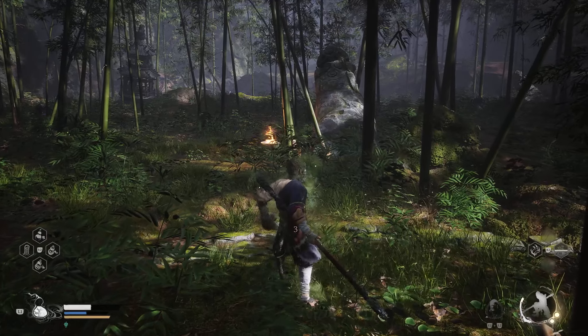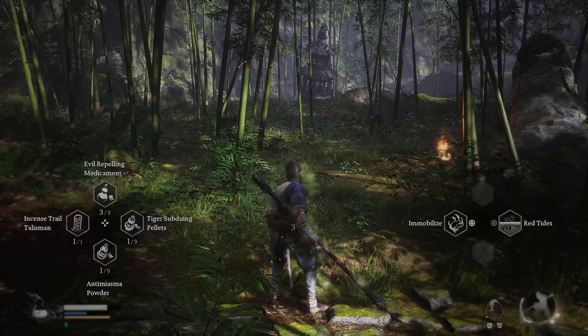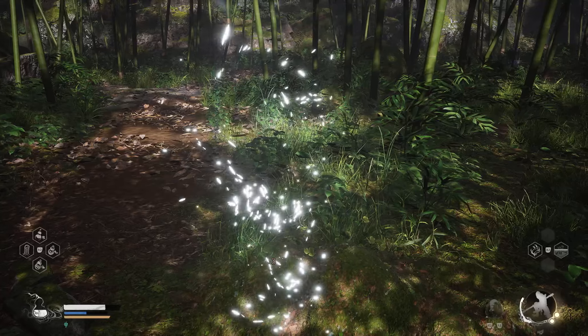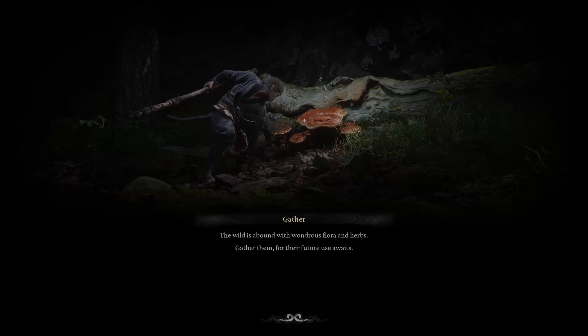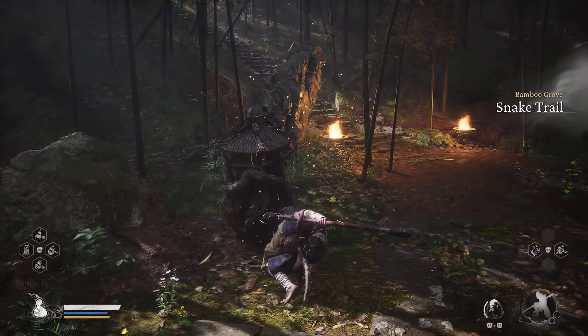Once you've come down here and taken out the two main snake guys and the two back there — there's about four in total — then what you can do from here is just use your incense trail talisman, and it will automatically teleport you back to the last place that you went. I don't know how I got this item, but otherwise you can just kind of run back.